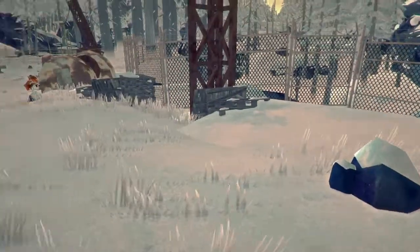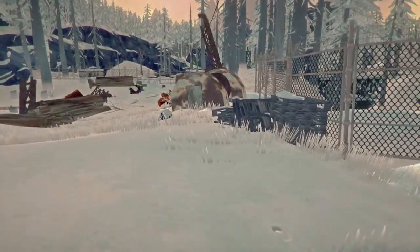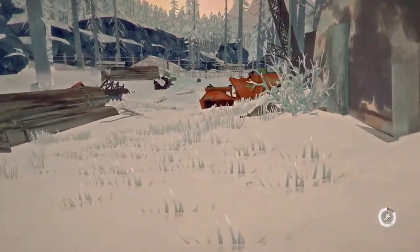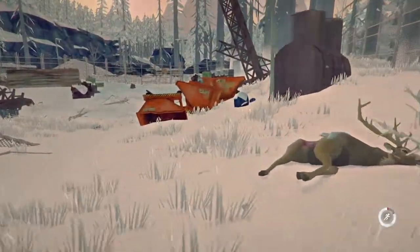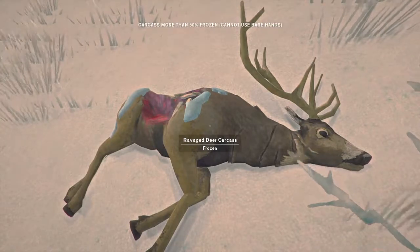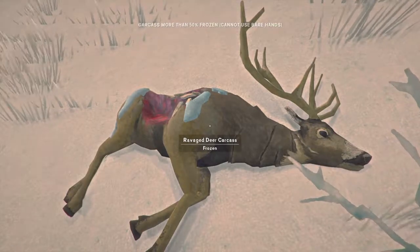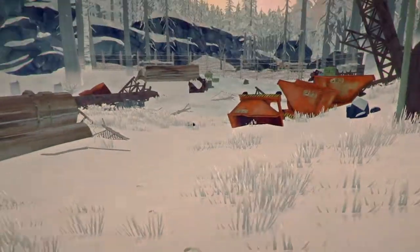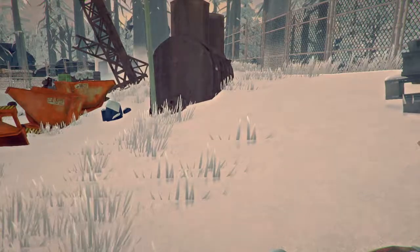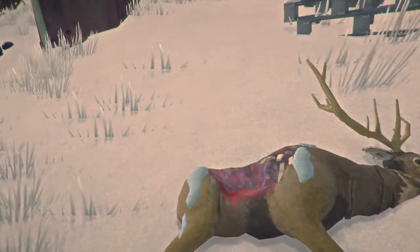Let's do some outdoor cooking now. We're at a new location — this is the Cartel Hydro Dam, still on the Mystery Lake map. I've come here because there's a frozen deer carcass that I'm going to try and harvest. The carcass is more than 50% frozen and I can't use my bare hands to take it to bits. I haven't got a knife or a hatchet at this stage of the game, but what I can do is try and defrost it.